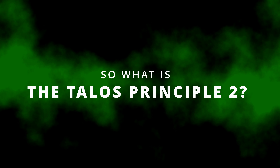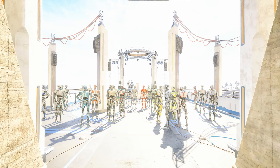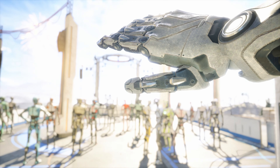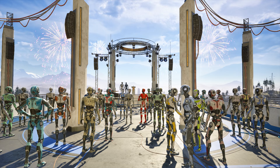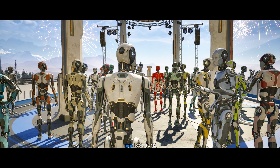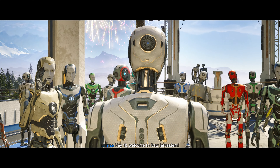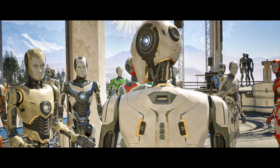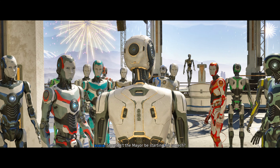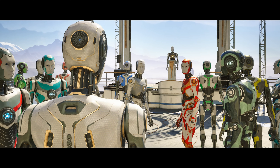The Talos Principle 2 is a first or third person game set in the future where humanity has become extinct and robots are the new human race. Tasked with trying to find out what is on a mysterious island and what is hiding there, you play as 1K, who is the newest and final human to be created. The Talos Principle 2 is a sequel and reinvention of the puzzle genre that we got to know and love in the first game — but what makes it different?